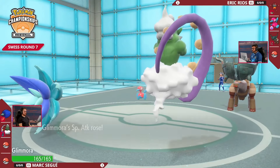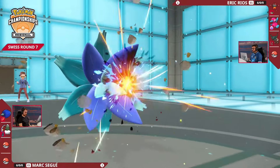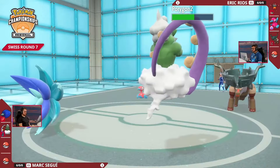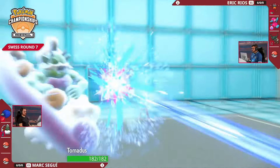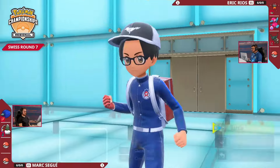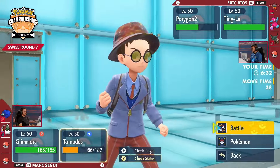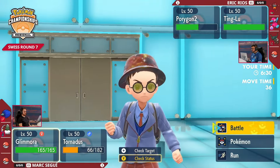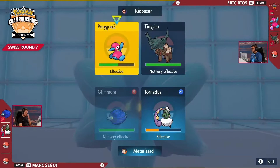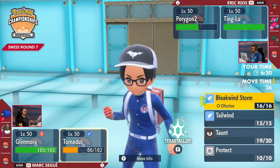Let's hope it connects into Porygon2 — yes it is! There's the Meteor Beam connecting down. Ting Lu, of course, reducing the damage output of Porygon2, taking just shy of 50% to its health there. Ice Beam connecting down into Tornadus — it does not get a freeze, thankfully for Mark. The big thing is that Mark's got the Taunt off onto Porygon2, so it's not going to be able to Recover any of this damage off. You can try and double into it here. Problem is Ting Lu is really holding back the damage output from Porygon2 — you can see the damage difference from the Tornadus.